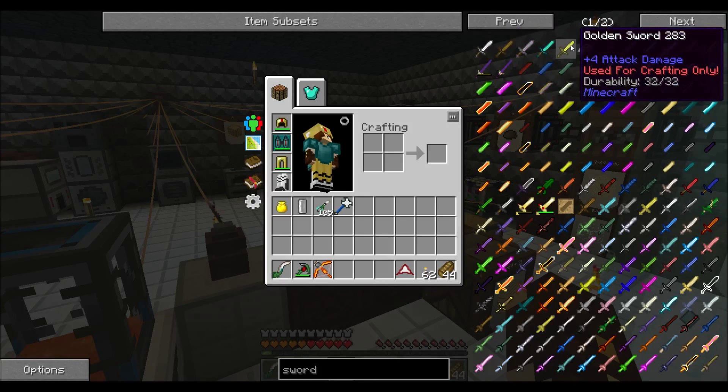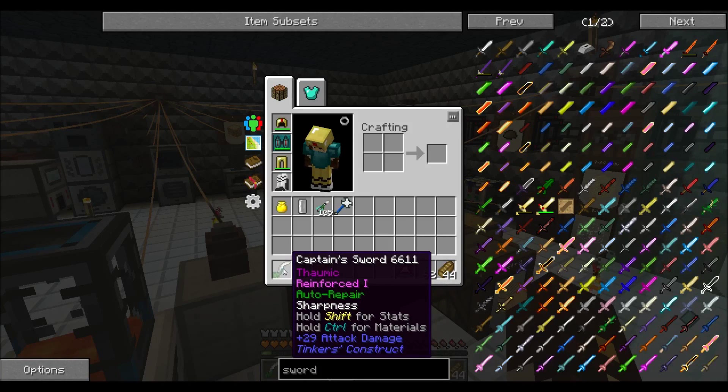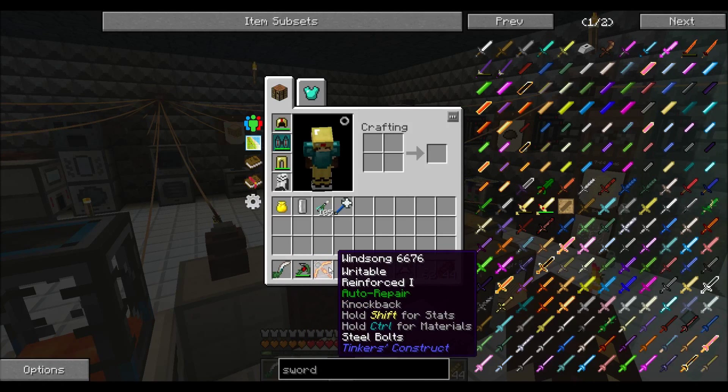The diamond swords and stuff are used for crafting only, and they only have like one durability. The gold has 32 though. But yeah, it forces you to use Tinker's stuff.